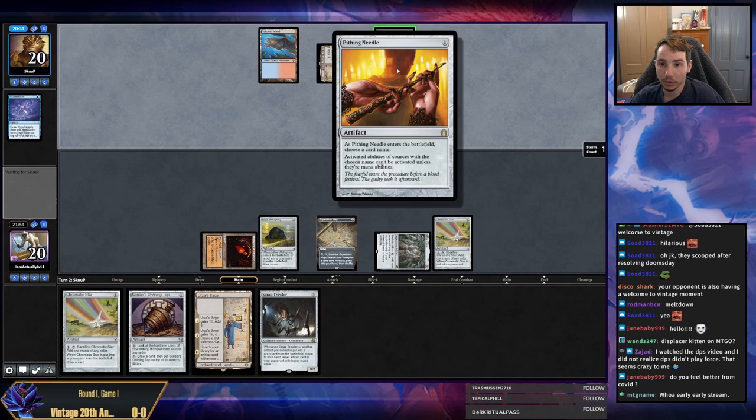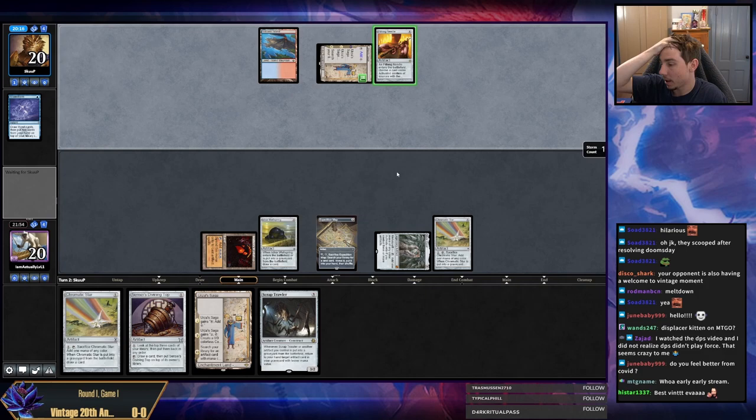So it does look like my opponent is on Breach — they're at Urza's Saga, they have Needle. We'll see if this Needle names Map. I don't want to name mana abilities, but it could. So I don't want them to name KCI.